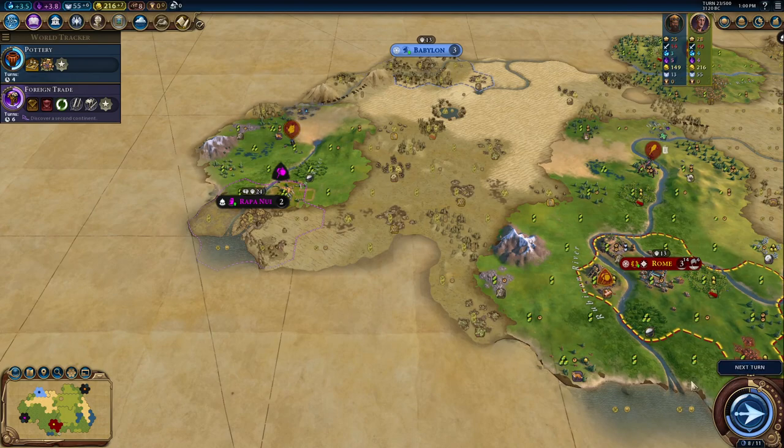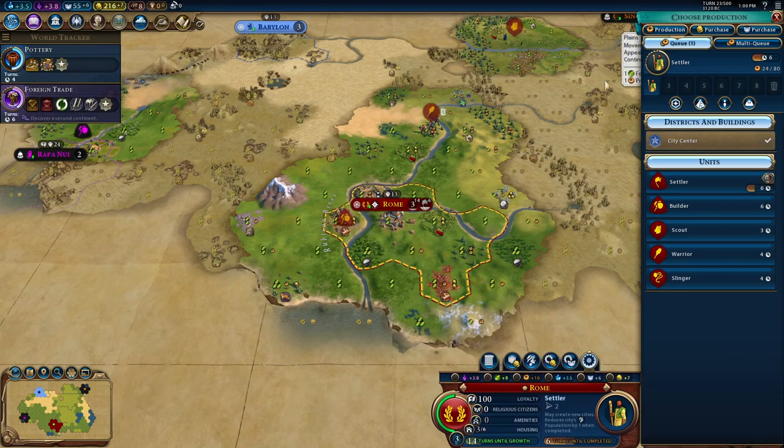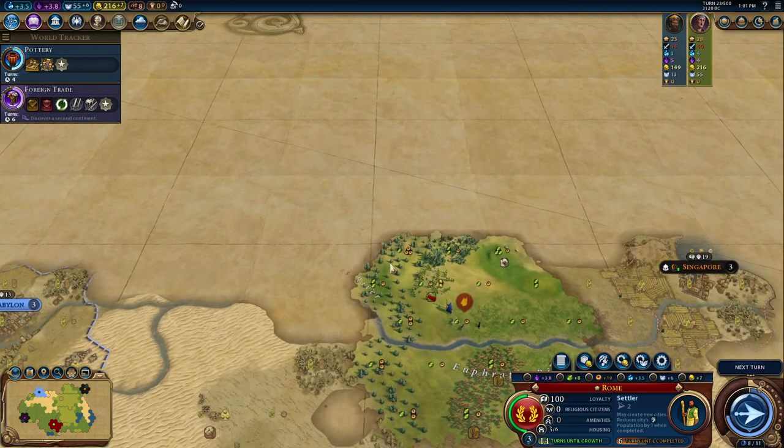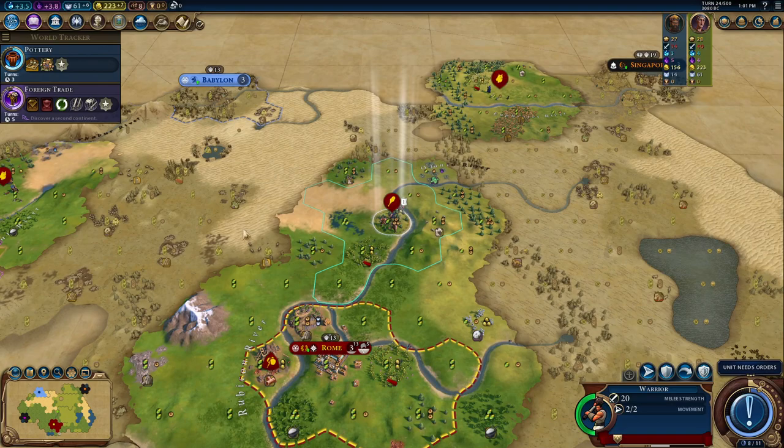We'll cross that river now. We're working on two settlers to start. We definitely could do a triple settler, but this is Prince difficulty so we don't really need a ton of cities super early in the game since the AI won't settle a ton compared to higher difficulties. This is the score display, which doesn't really matter — on standard game speed we have up to 500 turns, and you should always win before that.